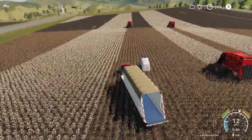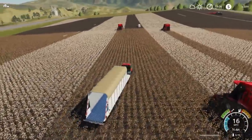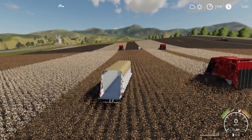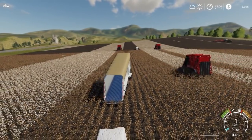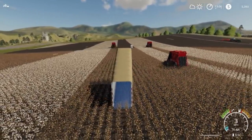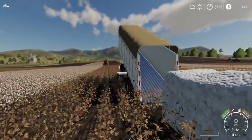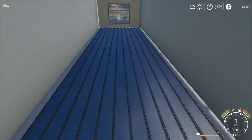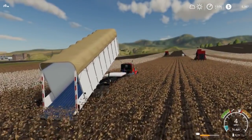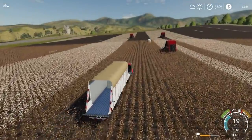So we got our first two cotton bales. We're going to go ahead and load them up and sell them because we're going to need the money. We'll pull forward — you have to hit B, then back up to it. We'll get it lined up and then it should just basically pull its way in there. There it goes. Then we can put it back down and grab the other bale and take it to a sell point.